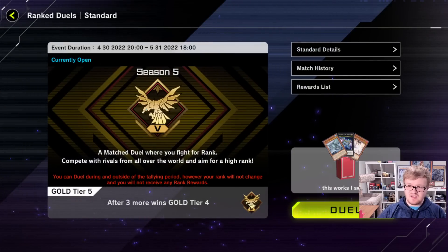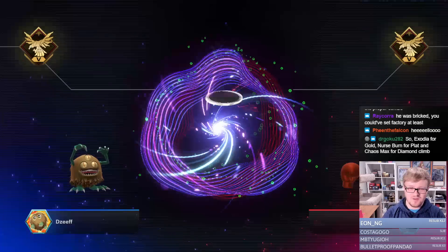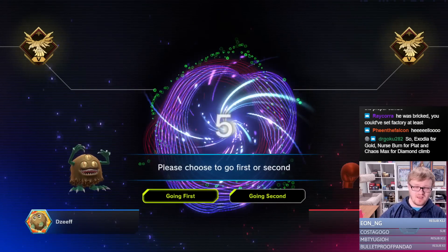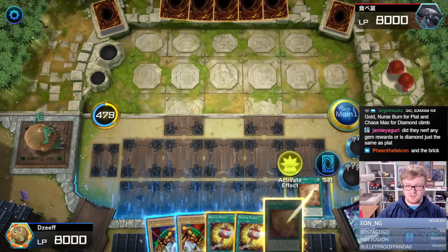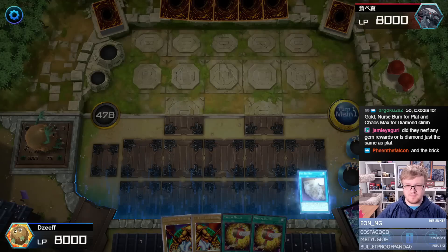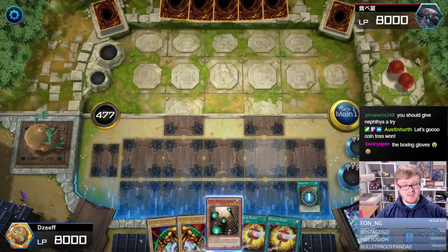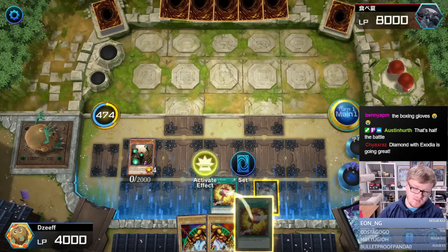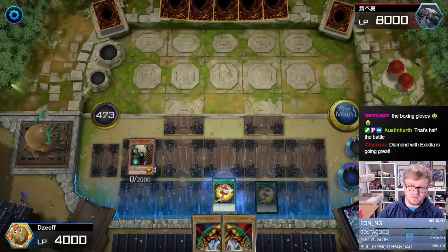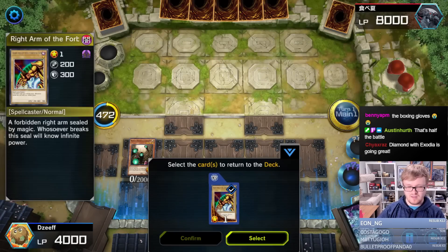The grinding to Diamond starts now with Exodia. I won a coin toss — this is when we start ranking up right here. That's pretty good. It loses really hard to Ash Blossom, but he doesn't have it. He actually doesn't have it — that's incredible. I think we shuffle back two and then we potentially have another Mallet, because the Library is going to start getting us card advantage. I think this is fine.